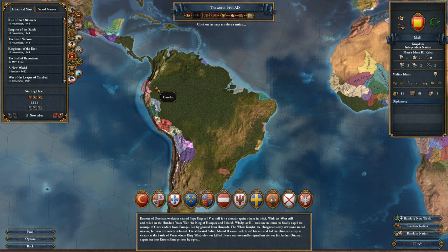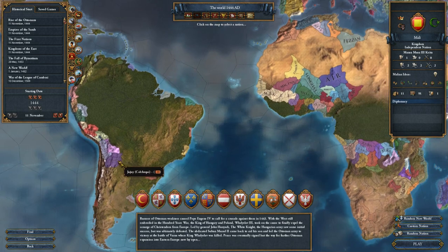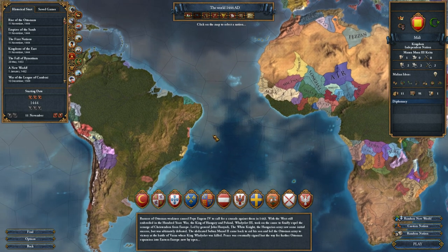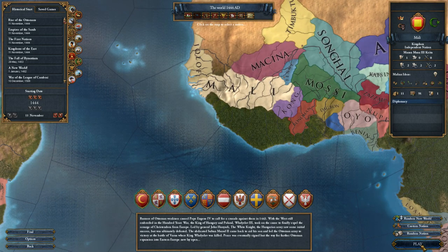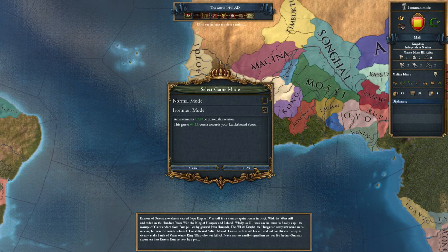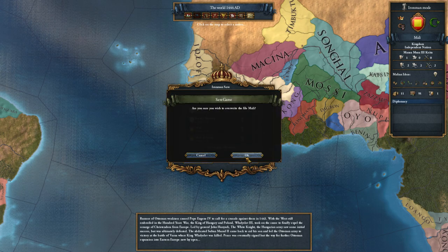There'll be one in Colombia, one in Brazil, one in La Plata, and one in Peru. But the biggest thing is I've got to get to colonization to even see it, right? So let's hop on into it. Play Iron Man mode. We're going to go with Mali.